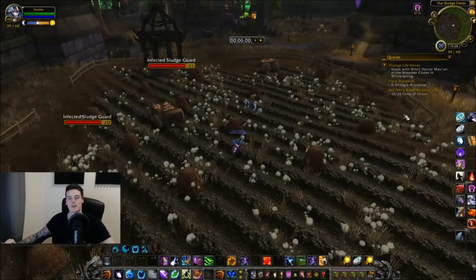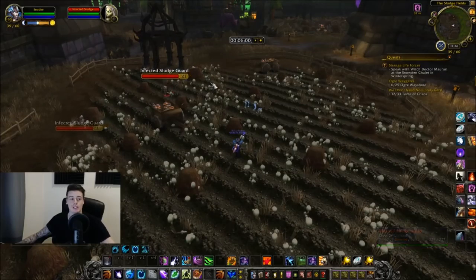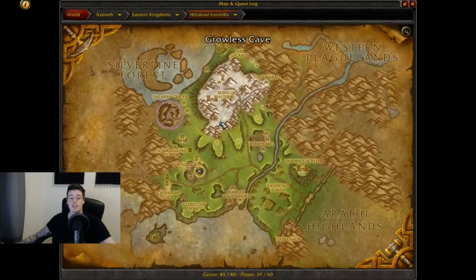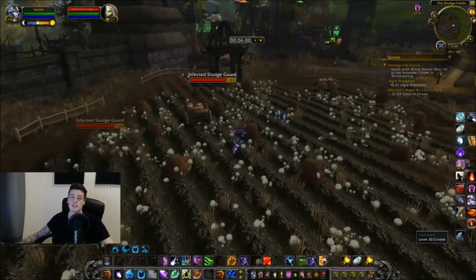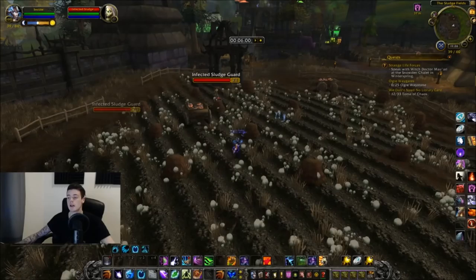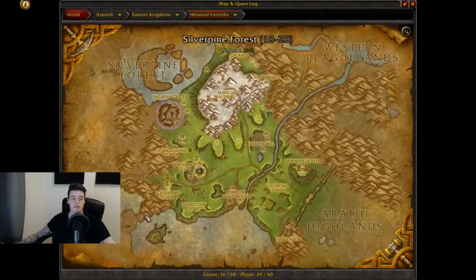Hello boys and welcome back to another gold farming video. In this video we're going to be killing infected sludge guards in Hillsbrad Foothills. What we're farming is the black tabby cat. The black tabby cat is a rare battle pet and it sells for 40,000 gold on my realm but 33,000 gold average on all EU realms. It's a really expensive battle pet and it's a zone drop, so you can get it in the entire Hillsbrad Foothills.